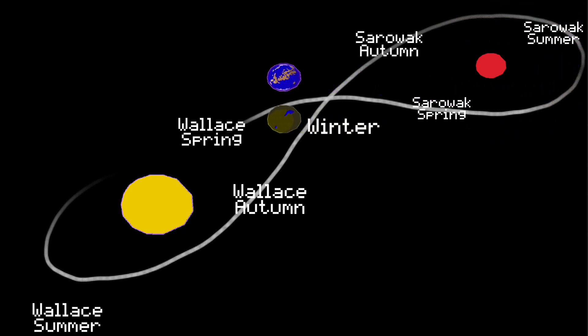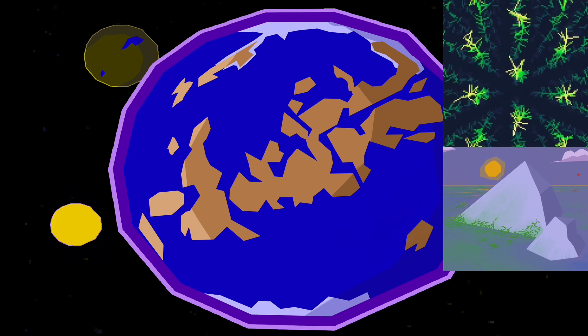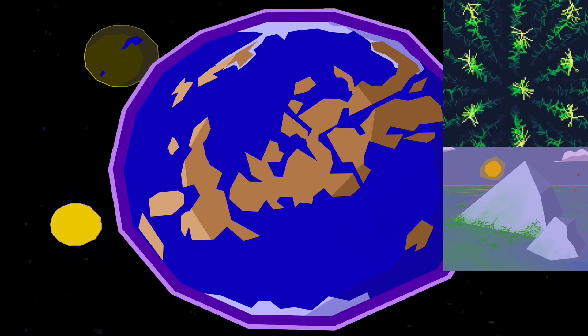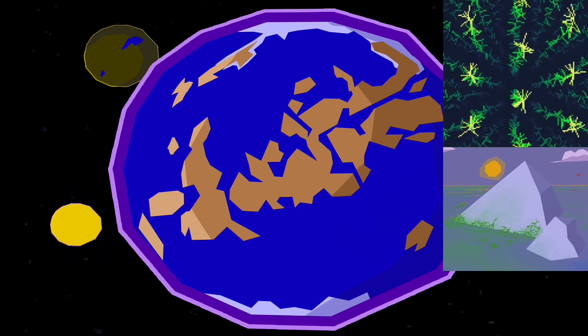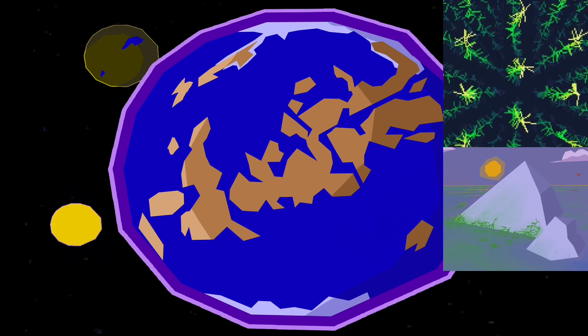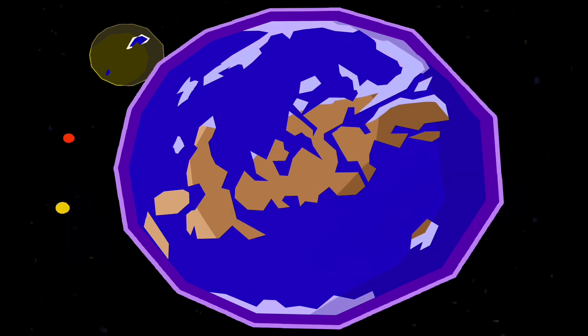This is how planet Echo looks during Wallace summer. The oceans appear blue, the Nervosfera kelp is green with pigmentation best suited to absorbing white light for photosynthesis. You can see that the atmosphere is not blue like that of Earth, as the oxygen composition is still quite low.